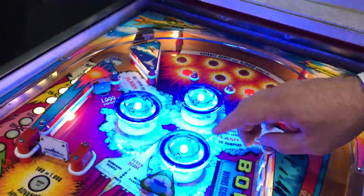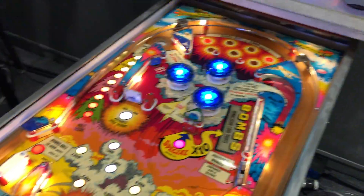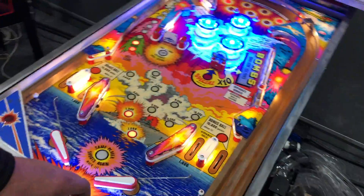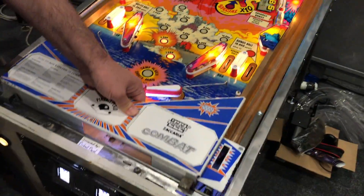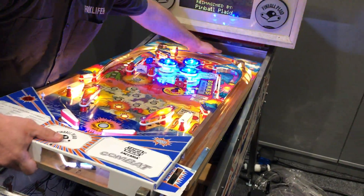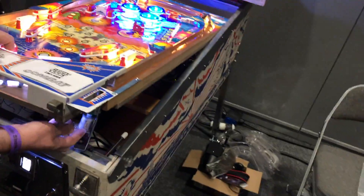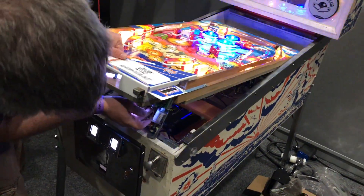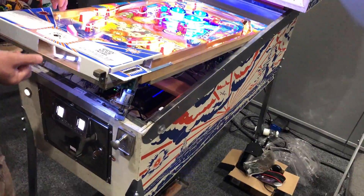Once we started doing more with this, we can make chase patterns and all sorts of fun stuff. All of the lights on the playfield are RGB and individually controlled. The GI are LEDs also, but they're not addressable LEDs, so they just come on in whatever color you have on them. Those are hardwired with the GI, so you turn the machine on and the GI is on.